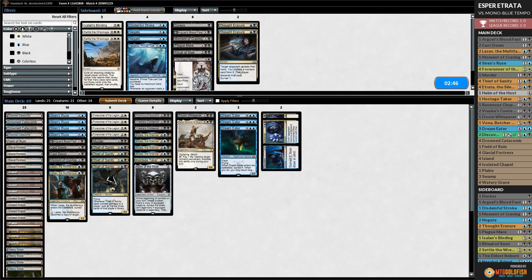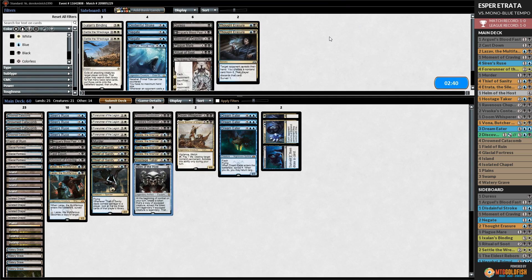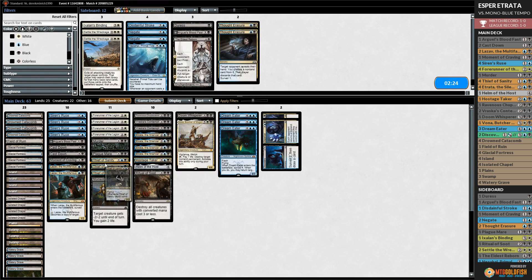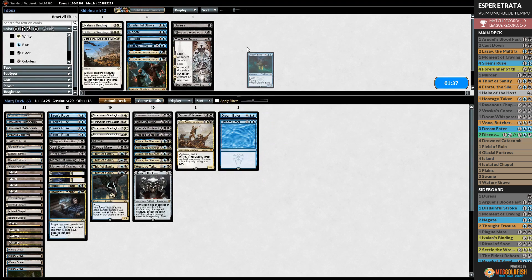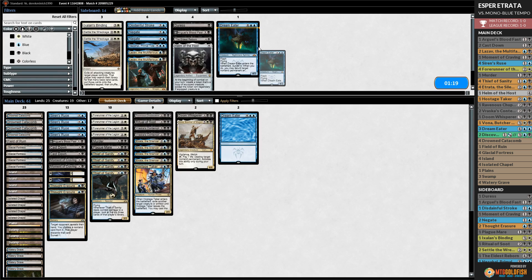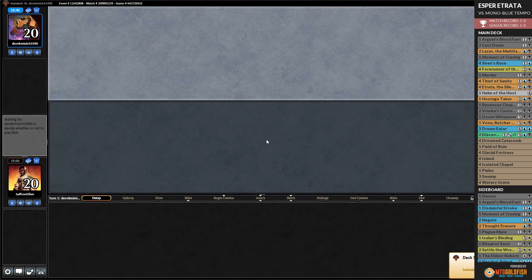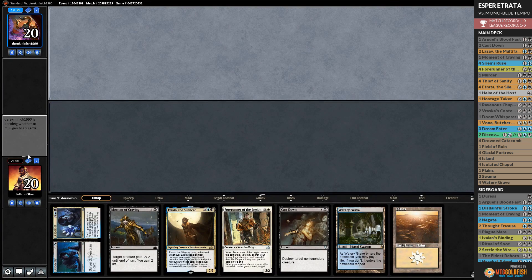Hit our opponent down to seven with Discovery - let's not draw the third Etrata. Opponent plays Curious Obsession, gets in, draws a card. Nine to fourteen life. Opponent passes. Play Lazav, opponent counters. Go to combat with Forerunner - pump, pump, pump - literal forerunners for forerunners! Equip Helm of the Host, go to combat - they scoop it up. They cannot overcome the Helm of the Host value.